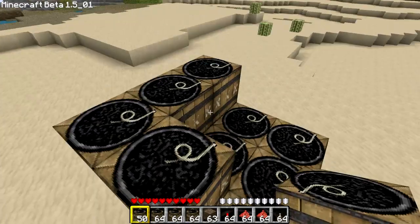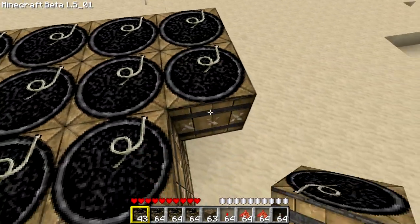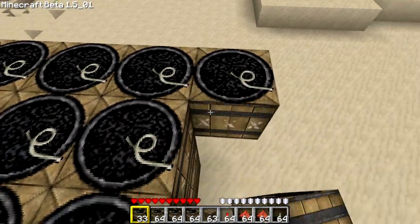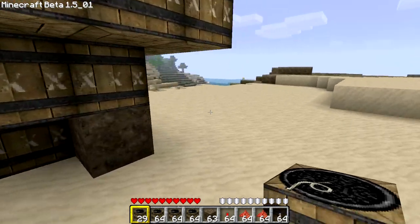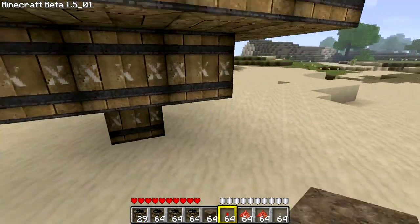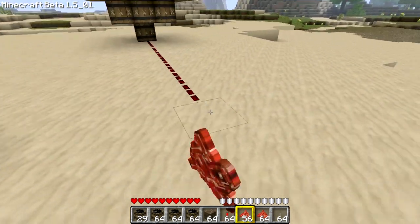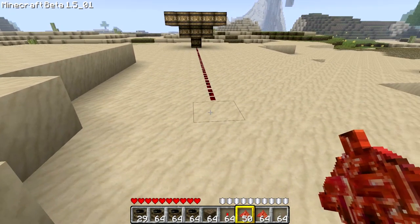I've seen TNT pyramids, but I want to know what happens if you build an inverted TNT pyramid — that is, a pyramid standing on its tip. Without further ado, here it is: the inverted TNT pyramid, down to scale of course, because I didn't want to blow up the whole world. Let's lay down some redstone dust so we can detonate that thing safely from a distance. Here it is — badaboom.